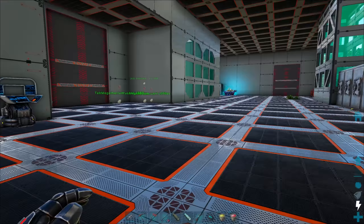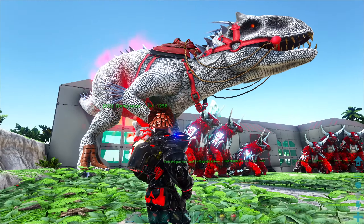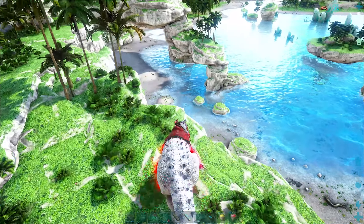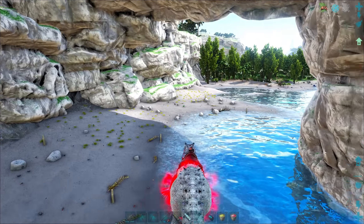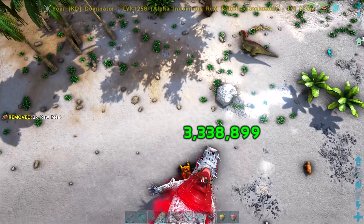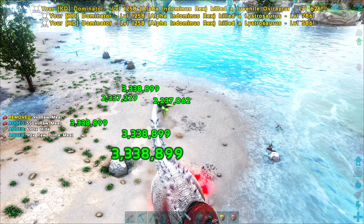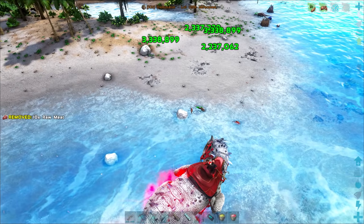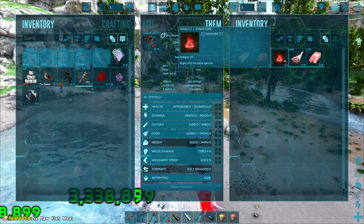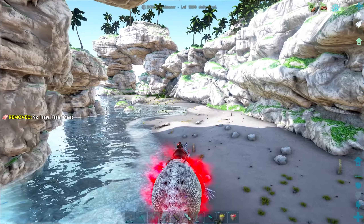A bunch of other stuff was redone, including the Indoms supposedly being stronger now. I wanted to test out our Indoms and see what's up with that. I can't remember exactly what Dominator was hitting for, but it doesn't seem all that much stronger. And whoa, we just got a tech generator — a red one. Would have been nice if we got a purple one, but the red one's still pretty good.